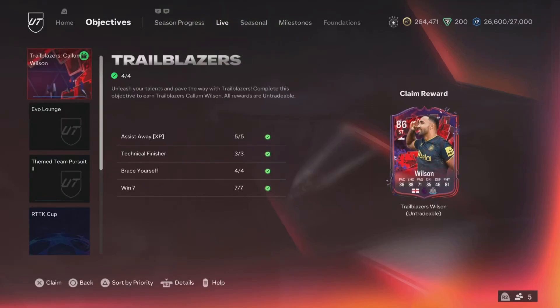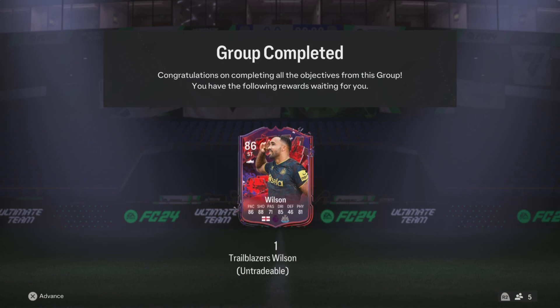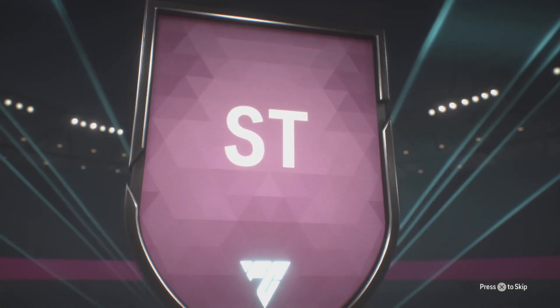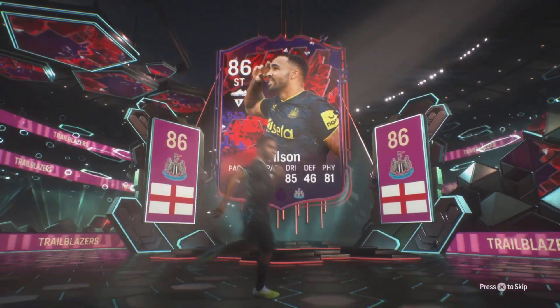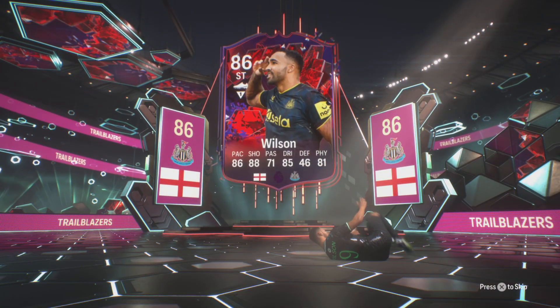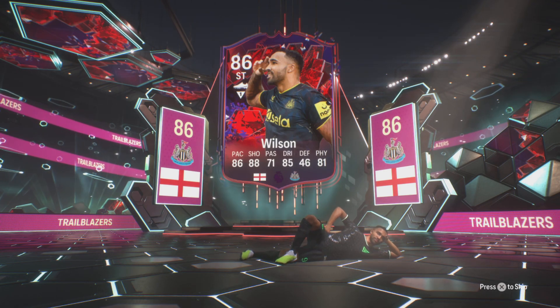Hey guys, what's up, it's your boy SR7 and welcome back. Today we're going to be reviewing Trailblazers Callum Wilson. I have completed the objective and he is coming in with an 86-rated card. It's a pretty good looking card — fairly decent striker especially for this stage of the game. Free card, very easy to get through objectives. He's got 86 pace, 88 shooting, 71 passing, 85 dribbling, 81 physical.